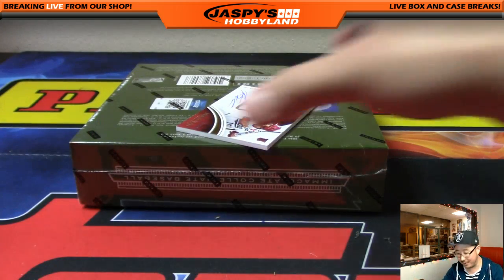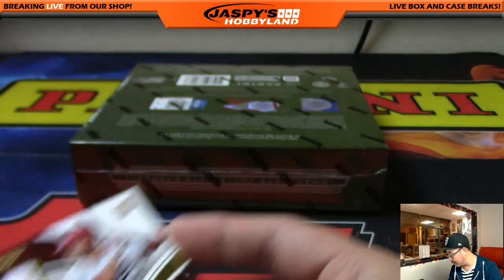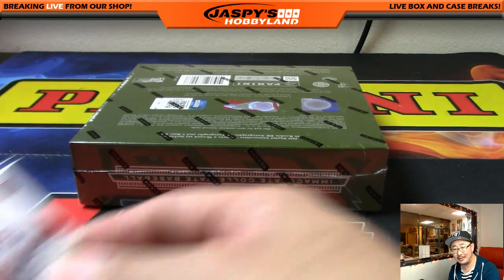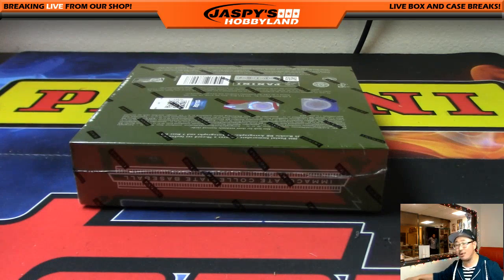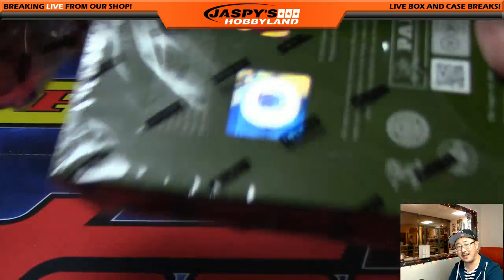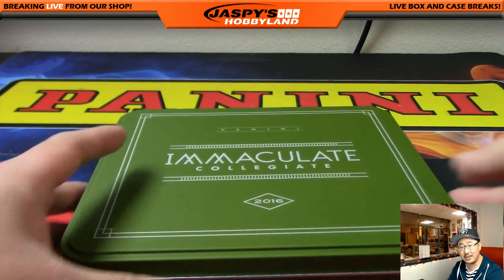And here's the second Kyle Schwarber of the box — two color patch and autograph. 73 out of 99. Nice high number for this Kyle Schwarber. Number 73 — Jeremy 33. Two Kyle Schwarbers in this box and he gets it. Tim asked if it's normal to have so much black gold in this product. I don't know, because this is the first year they did Immaculate Collegiate. We'll have to wait until next year to see if that's going to be a trend. My guess is that they had extra black gold and inserted them into this product.